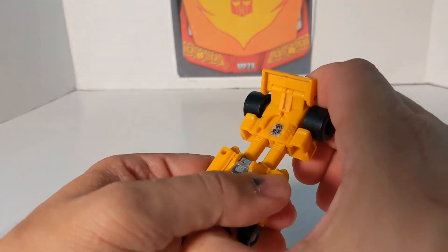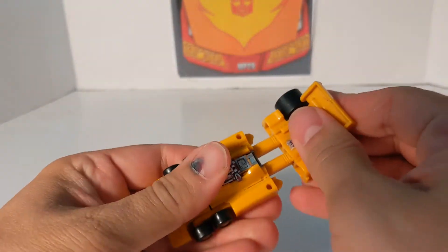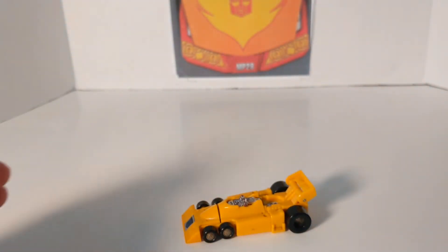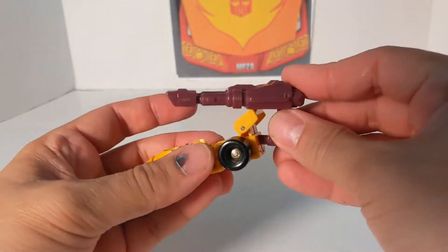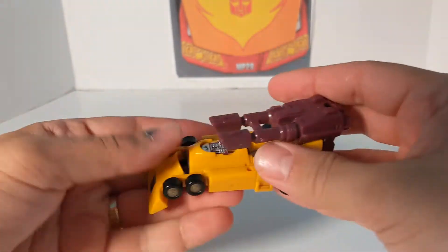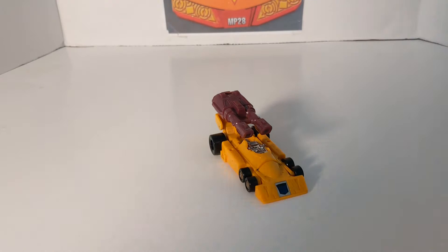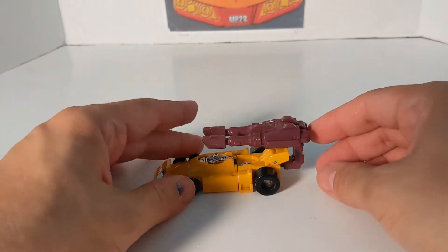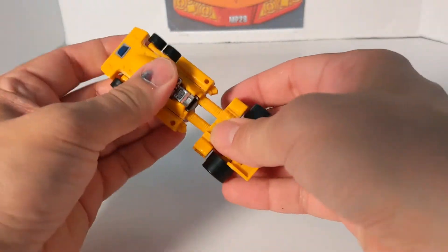They all came with their individual guns, which over the years I've lost some, but I do have all of their guns. They came with guns like these — you put them in the little port on the end. Each Stunticon had its own weapon, which was pretty cool. Dragstrip's weapon was purple. And that is Dragstrip.